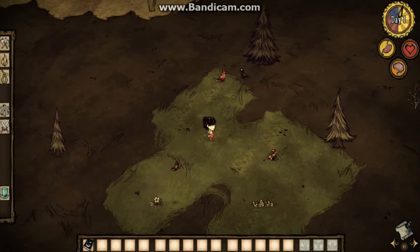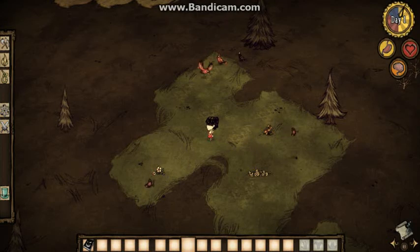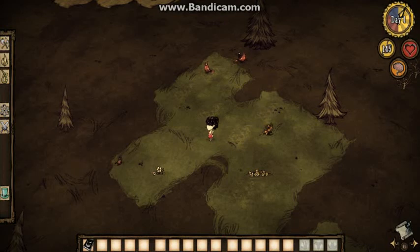Hello gamers, today we have Mod U, a custom character. Her name is Wesna the Lost Student. She has 150 health, 150 hunger, and 200 sanity.